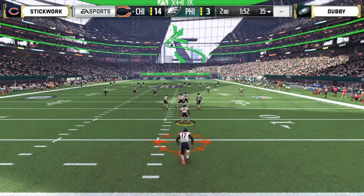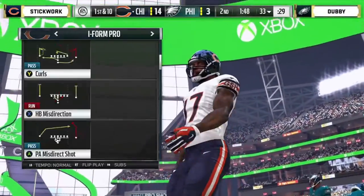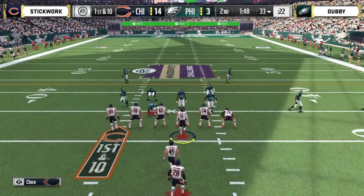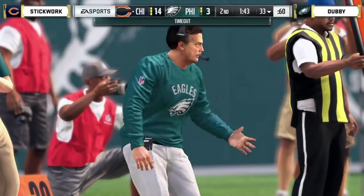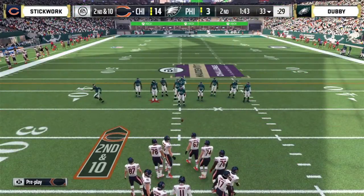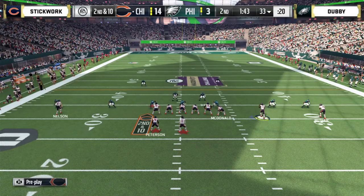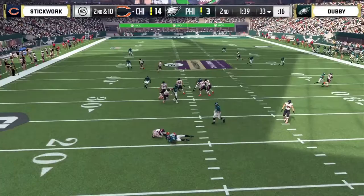Stickwork got some push on that field goal attempt — could have been disastrous. If you're just joining us, we're in Group B action — both these guys 0-1. Sort of a winner-go-home mentality. Number 100 in the world has an 11-point lead over the number one seed in all of Madden. Stickwork was not only a halfback for his high school football team but also a free safety. He said real-life football helped him understand Madden better, and Madden helped him understand real-life football — all the visual cues Madden gives you really helped him on the real gridiron.